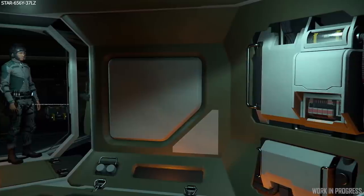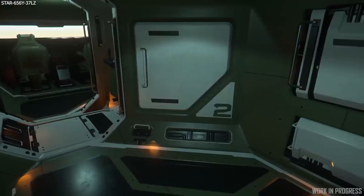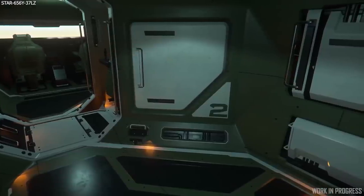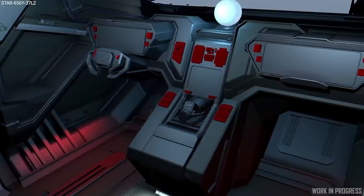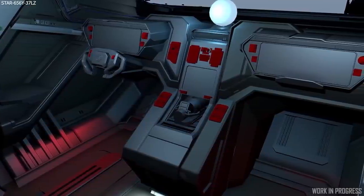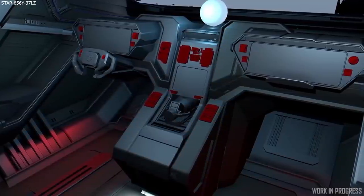The Nova Tonk currently has a size 4 ballistic cannon, a size 2 turret and up to a size 3 missile launcher. This is subject to change, but once more assets get planetside like homesteads, bases, and pirate bases the Tonk will definitely come into its own alongside the Ballista as well.